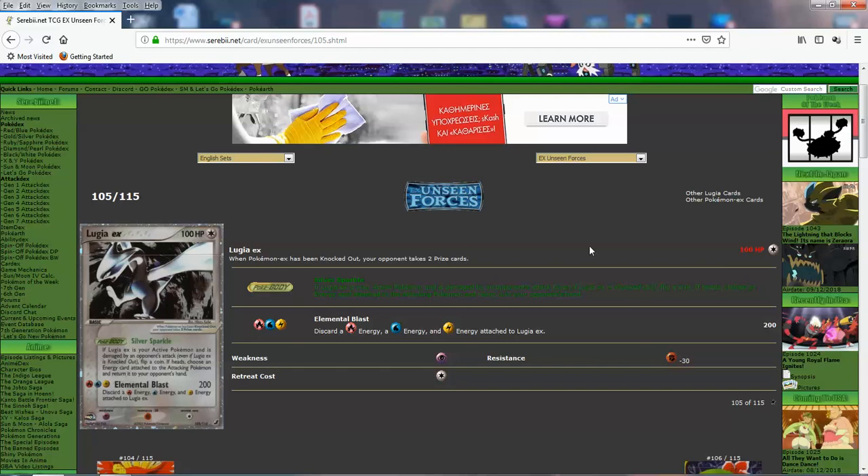200 damage is absolutely insane, especially for back then — it was damage before its time. Even though it requires very specific costs and you discard all energies, other Pokemon with similar conditions don't do even half as much damage. This card was used as a game-ender finisher in the Blastoise-Steelix EX deck. It's kind of like the Deluge Blastoise — you had to do some technical work to get energy acceleration, but the idea was to accelerate energy and get one-hit knockouts. On anything. This Lugia EX looks extremely cool — the background, the angle of the art.